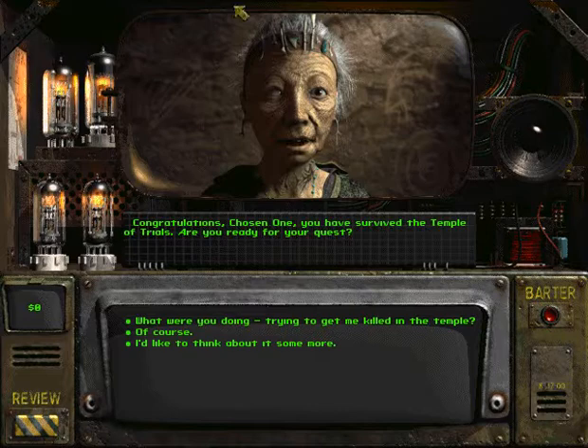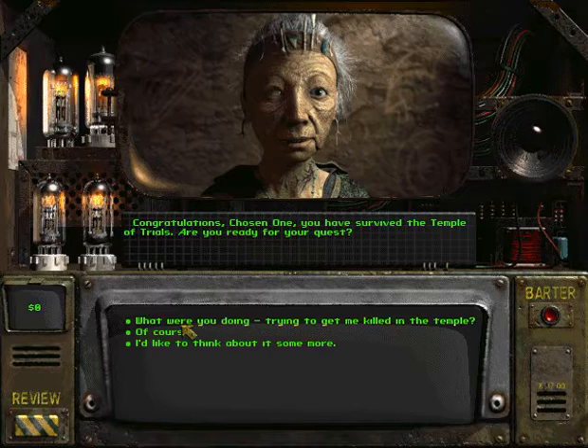Congratulations, Chosen One — you have survived the Temple of Trials. Are you ready for your quest? Of course I am. Then take this flask — it is from the Holy Vault 13. Vic, a trader in Klamath, brought it to us. He may know where the Vault is. You may also need some money. Looks like she gave us $152, which is going to be helpful. The people of Arroyo believed Vault 13 to be a sacred place. And in case you don't know, or if you haven't watched the Fallout 1 LP, that was actually the place of our previous character's birth. So our character is actually a descendant of the Vault 13 Wanderer.